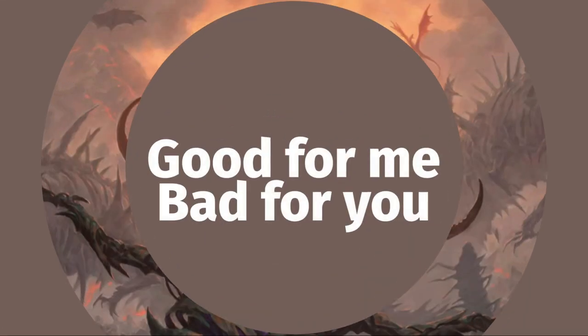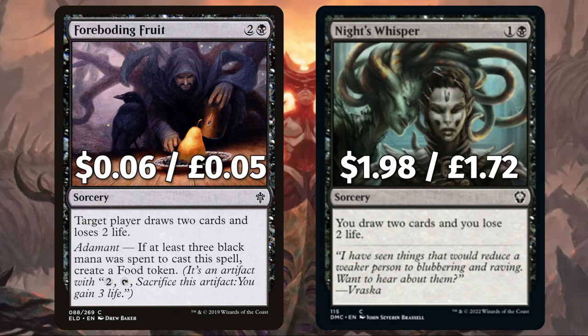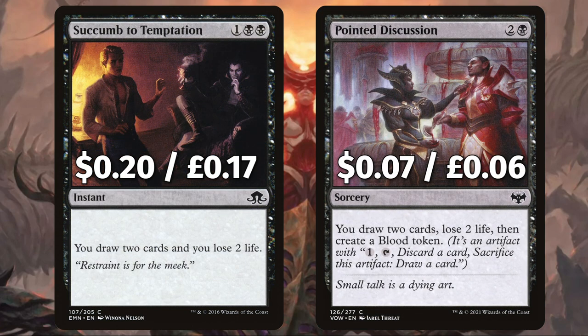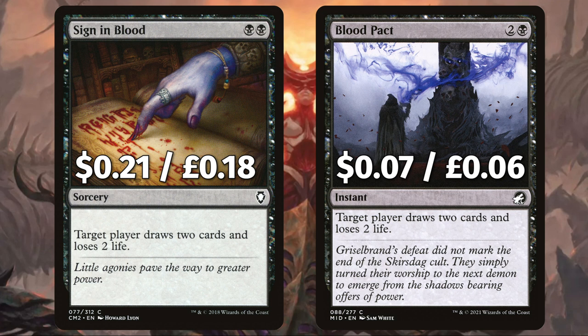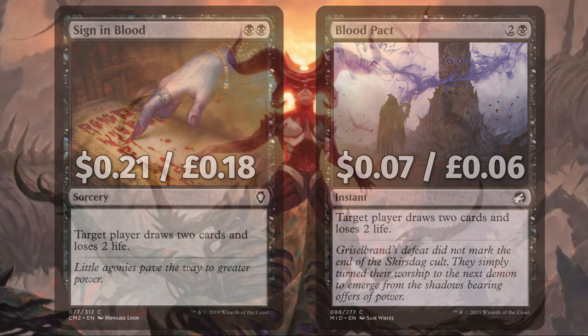Now we're looking at all of that card draw — cards for you and your opponents. First up we have Foreboding Fruit and Knight's Whisper to draw two cards and lose two life, with Foreboding Fruit allowing any player to be the target and creating a tasty food token. We have more draw two, lose two in Succumb to Temptation and Pointed Discussion, with the latter also creating a blood token. Then yet another dose of draw two, lose two with Sign in Blood and Blood Pact, both allowing any player to be the target.